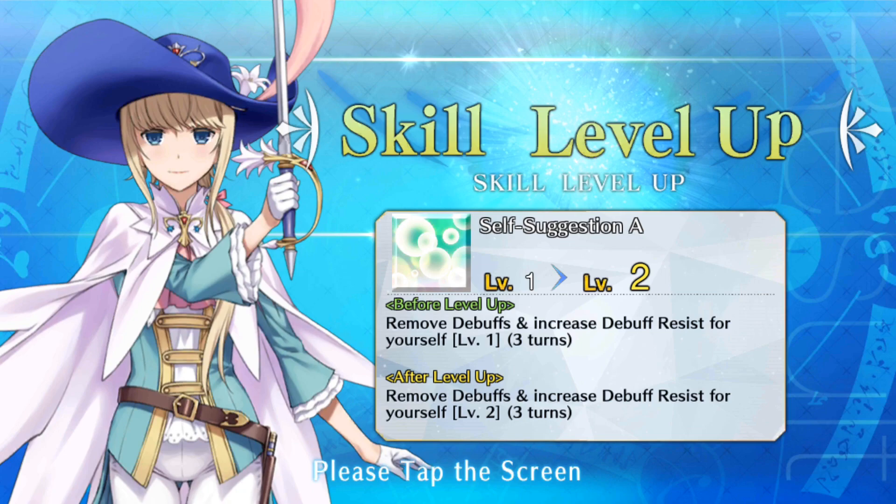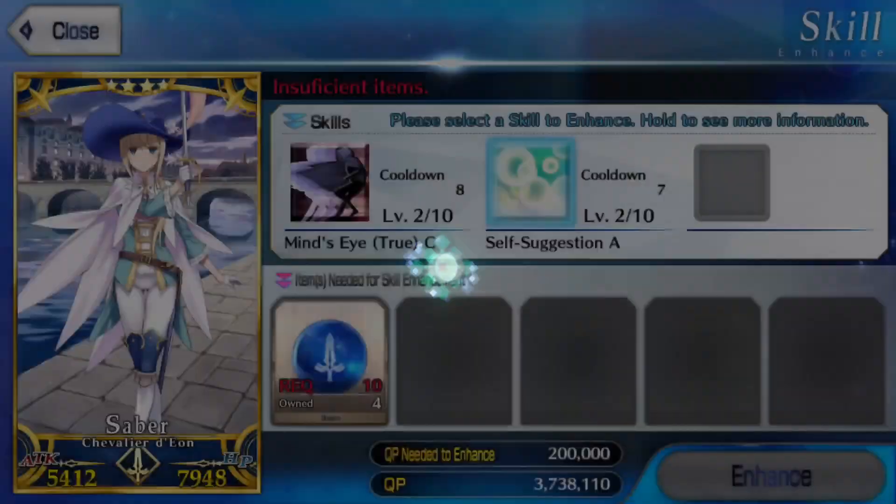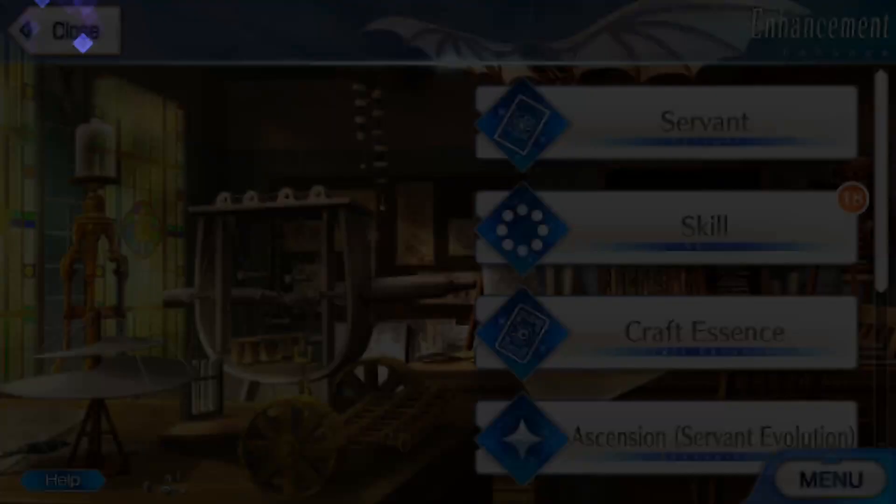It just doesn't make a lot of sense. How much debuff resist do I get from level one versus level two? I just don't know. Can I long press abilities? Yeah, it just doesn't really tell me. And the cooldowns don't change either. These go all the way up to level 10, but I could not tell you what the difference is between those two abilities.